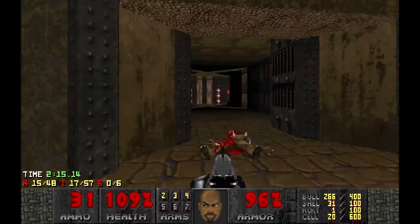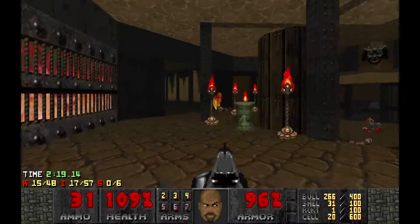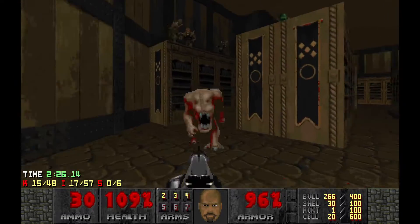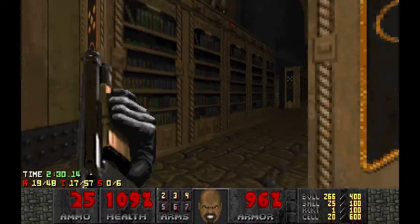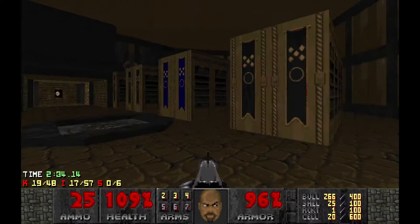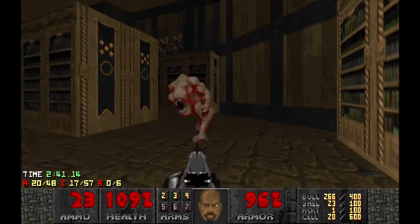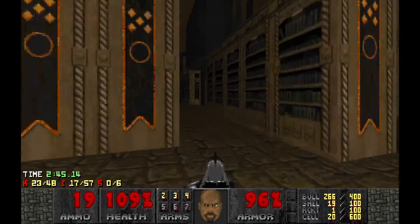I really love the visual theme this map has going on. Nice library. So far we've gone through some good cornerstones of a hell map. I love that libraries are always hellish, probably just because of how spooky the bookcases look. Knowledge — that's a product of hell.